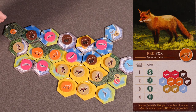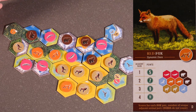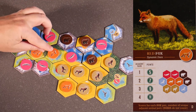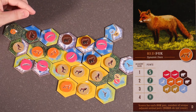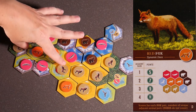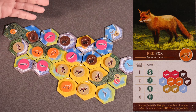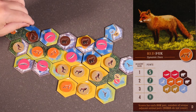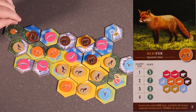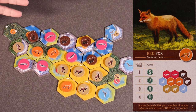Red fox card D — dynamic duos — scores for each fox pair of unique adjacent animals; other foxes don't count. We have only one pair of foxes on the board. This pair is adjacent to a pair of bears, a pair of elk, and a pair of fish. So this would score 9 points — it has 3 adjacent pairs. There are 4 fish around these foxes, but they have to be unique pairs. So 3 unique pairs around this fox duo leads to 9 points.